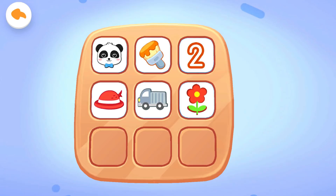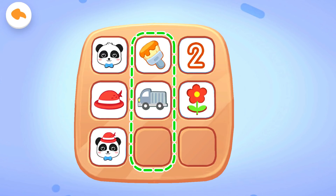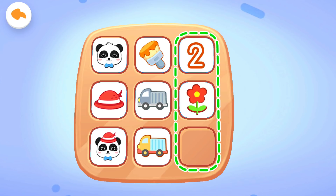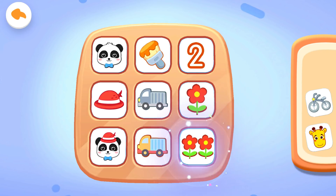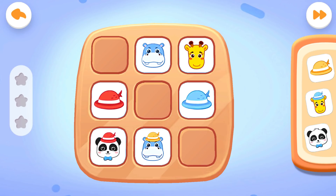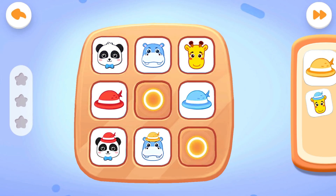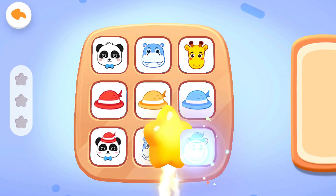Level 70: Sudoku. Hi kids. Let's look vertically at the first column. Kiki and a hat make Kiki with a hat. Second column: yellow and a car make a yellow car. Third column: number two and flower make two flowers. The answer is missing. Yes, just like that. First question: look at these cards vertically. Let's find out the pattern and place the correct card in. Correct answer.